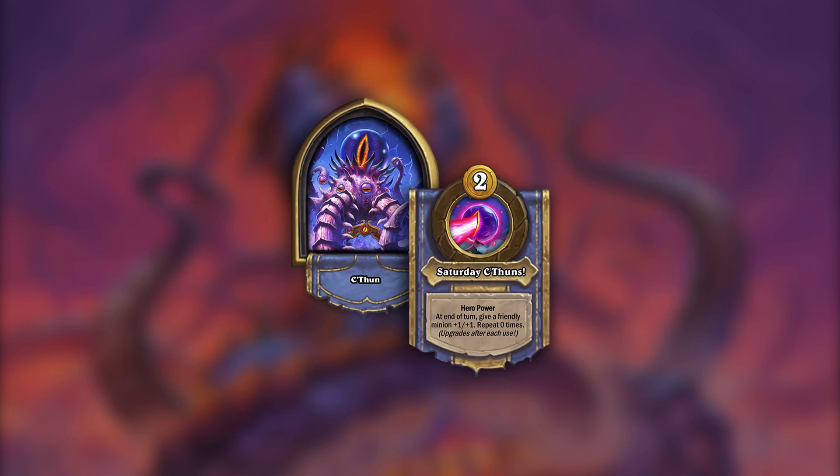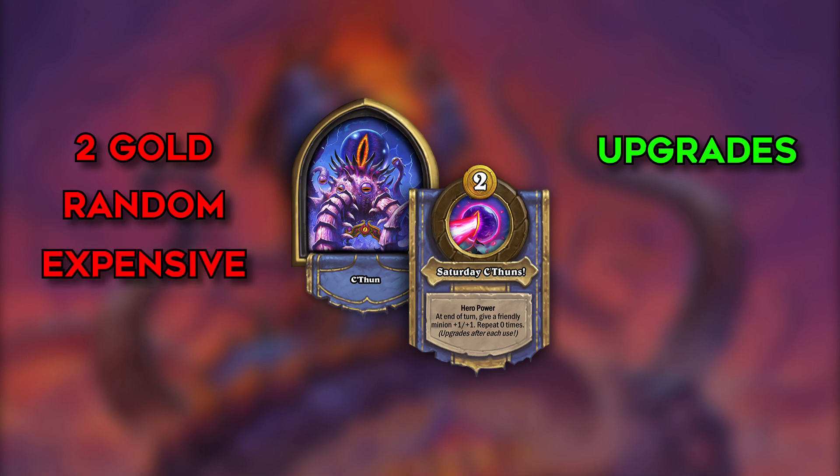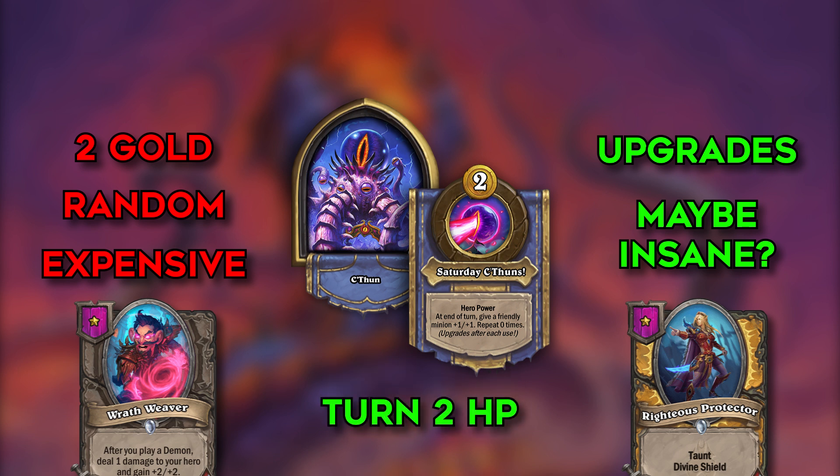C'Thun has a 2 gold hero power which is already a huge downside. It gives plus 1 plus 1 stats on the board randomly but it upgrades so the next time you press it it will give plus 2 plus 2, then plus 3 plus 3 and so on. The fact that it's random is also bad and that it takes a lot of gold before it becomes good is bad. But once it starts giving more than plus 4 plus 4 a turn and keeps building up it does seem insane. The only way this hero could work is with a strategy where you stay on tier 1, buy divine shield units like protectors and get strong with probably demons. With a token or Salamantle you can start hero powering from turn 2. If this is the case you'll have plus 28 plus 28 stats by turn 8 or 10 gold - plus 4 plus 4 on every unit while others have tier 4 units that are already better statted. In short this hero seems really bad but I feel like we are overlooking something so I'll still give it 3 points.